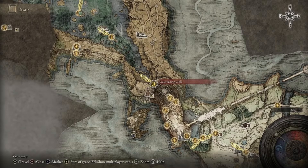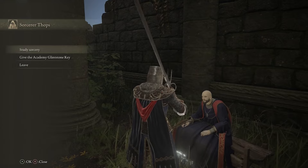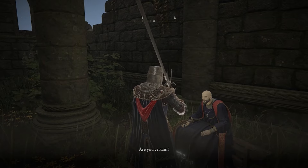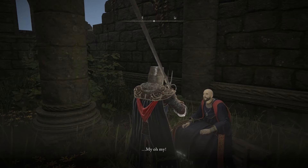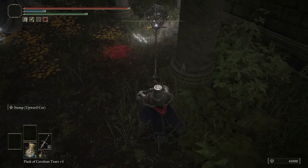Return to the lake-facing cliffs Site of Grace, run down to the church, and talk to Thops. You'll have the opportunity to give him the Glintstone Key — go ahead and do that, then rest at the Site of Grace and come back. There will be a teardrop scarab where Thops was.